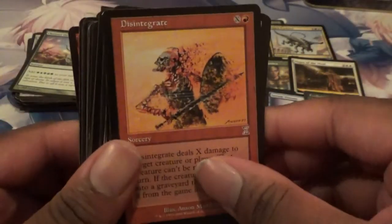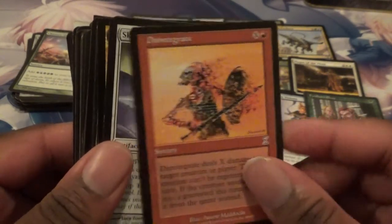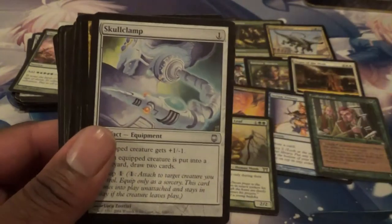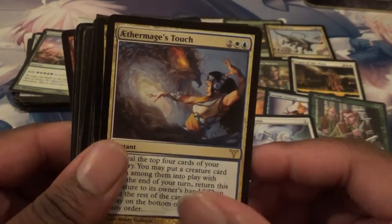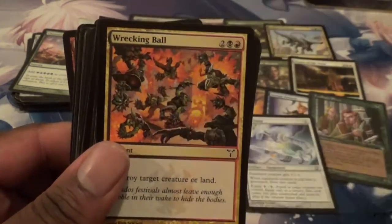We got Disintegrate — now we're talking about some older stuff. We got a better version of — oh no. Skullclamp! What? Oh my God. Aether Vial is touching. I think it just got reprinted.